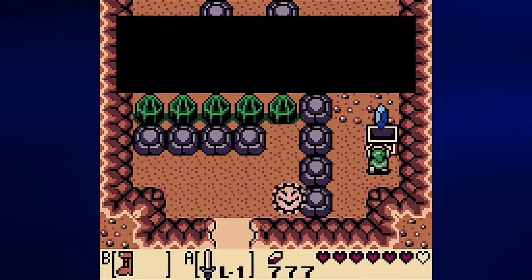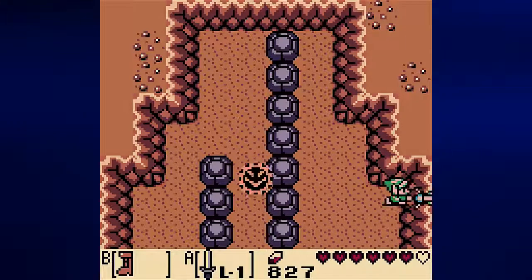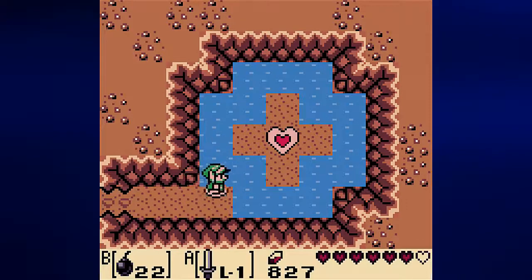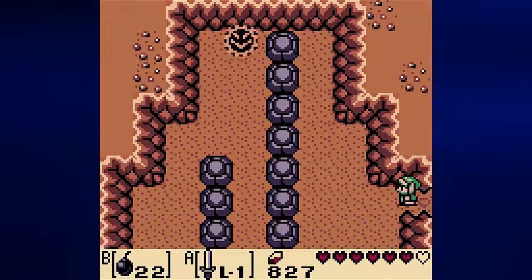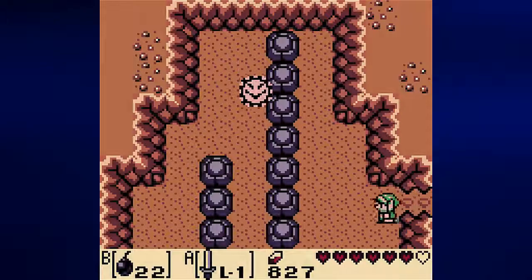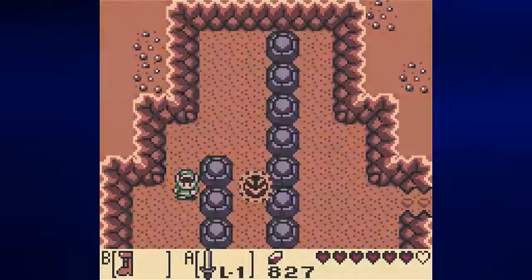Push this out of the way, open the chest and we get 50 rupees, so we're now up to 827. And it doesn't look like this leads to anything else. This does — this is interesting. What does this lead to? We got our fifth piece of heart, I think. Five of twelve, I think. It doesn't exactly tell you, but the game does.